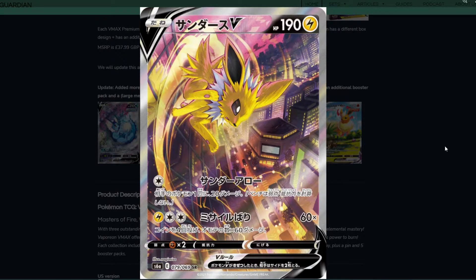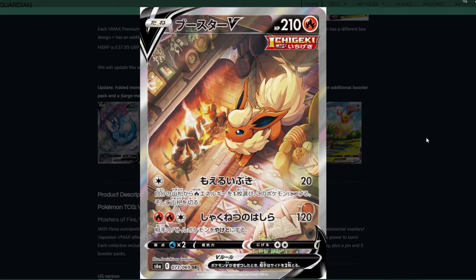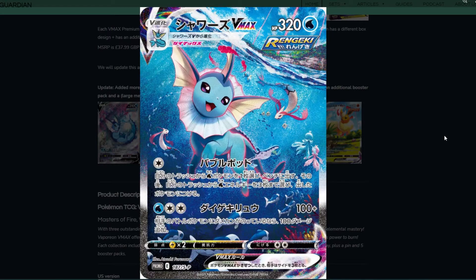Then we have the Jolteon V, which looks absolutely awesome. I love the city look of it — a brilliant looking card. And the Flareon: I have to admit this one really grows on me, I really like the little fire details. It's really cozy. We have the Flareon V and then the Vaporeon VMAX — just an incredible card. Look at all the different Pokémon around it; you've got Milotic in there, just so many. It looks really nice and I really love Vaporeon.